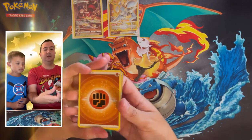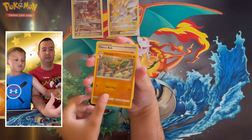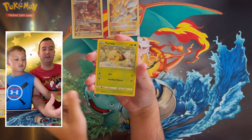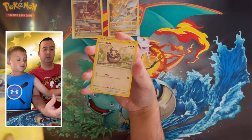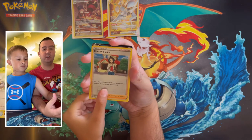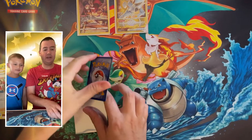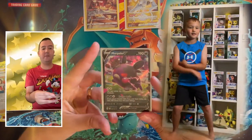Four cards to the front: Fighting Energy, Vibrava, Choice Belt, Floatzel, Minccino, Turtwig, Piplup, Shroomish, Starly — so no character card, but we got a Morpeko V! We ended on an ultra rare, Little C — Morpeko V! You get to do another ultra rare dance. Go right over to your station and do your ultra rare dance for Morpeko V!